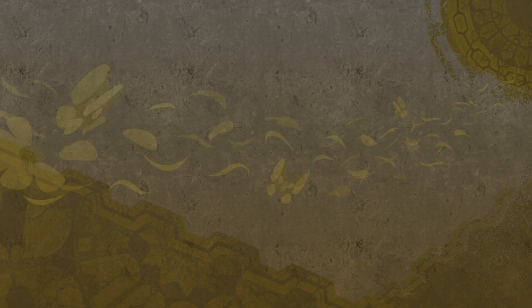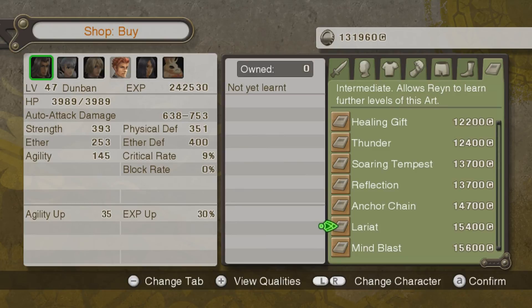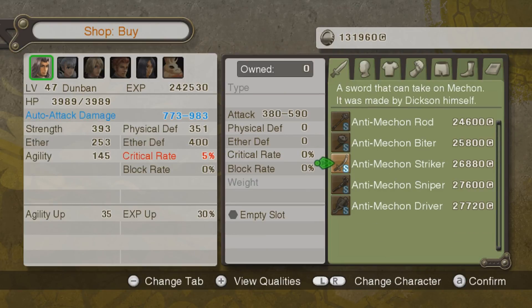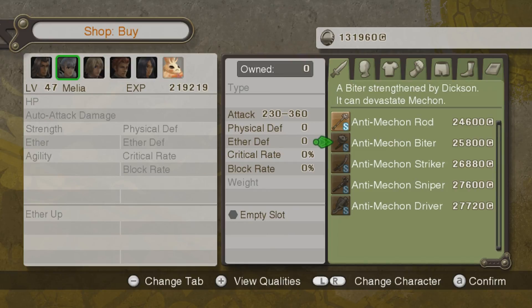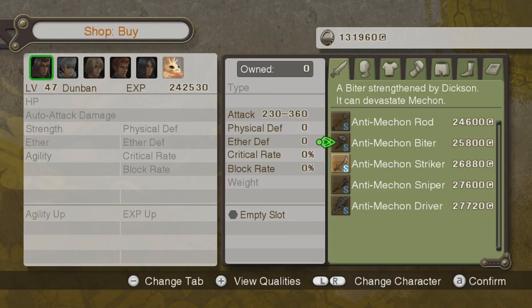Let's take a look at what we got here. We have art books - okay, I am okay with these actually. There are a million anti-Mechon weapons. I'm not going to buy one for Dunban, and I'm probably not going to buy one for Melia either. And obviously Shulk doesn't need one.